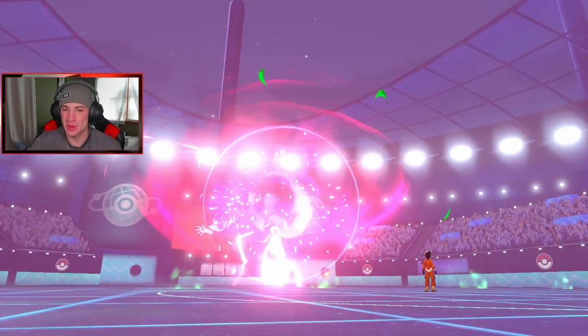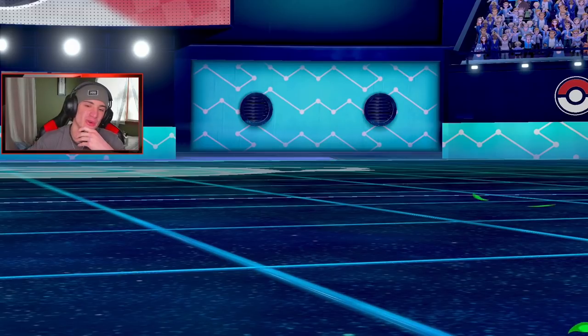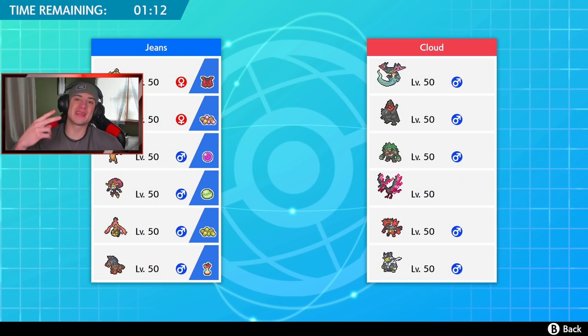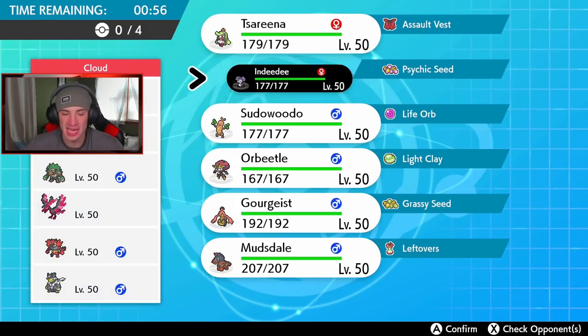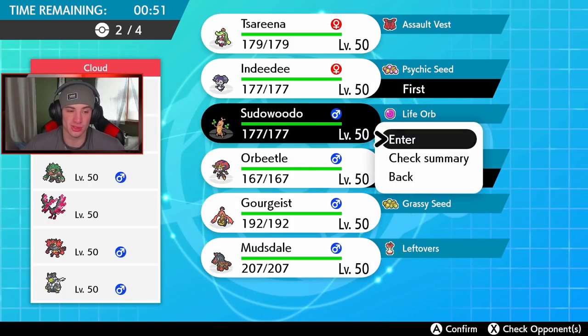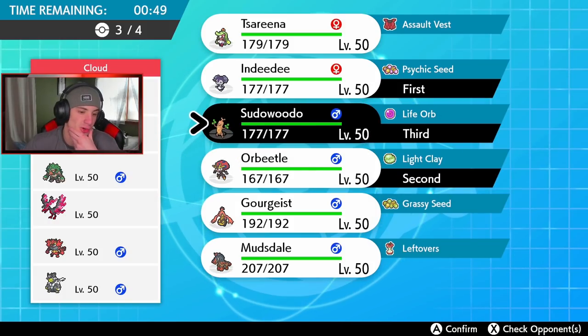Maybe send Gourgeist out before Sudowoodo to get the Dynamax and the Follow Me going, but we're starting off 0-1. Second battle coming at you guys — looking for a win here. I'm just hoping we can get one win with this team in today's video considering it's so off meta. These guys have Coalossal with Weakness Policy and Steam Engine alongside Rillaboom, Moltres, Incineroar, and Urshifu. This looks like it's going to be another tough battle, but I'm gonna go Indeedee and Orbeetle to try to set up Trick Room.